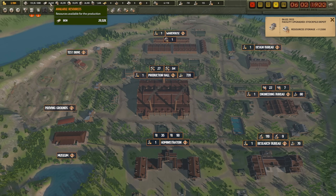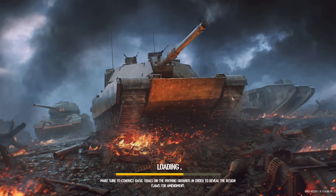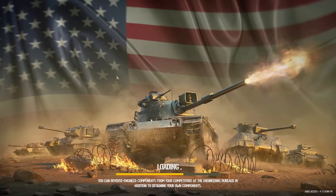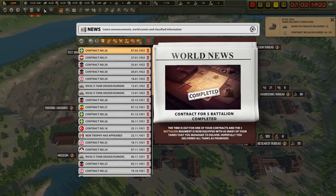My iron deposits are going very, very quickly because this is one hungry tank factory. We need more iron, so I'm going to be buying all the iron here. Maybe some medium carbon steel — give me 12,000 or so. I'll order that from Oceania — it's going to take a while. Does Asia have some steel? Yeah, but not much. Europe has 32K available. The Middle East has it for a decent price — 10,600. Sign the order. That should keep the furnaces happy. Contract complete — we're back up to 4,000,000.